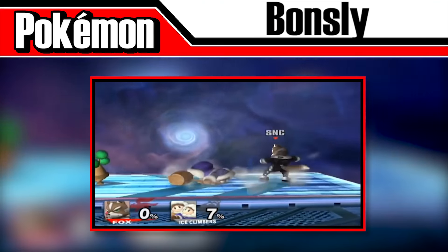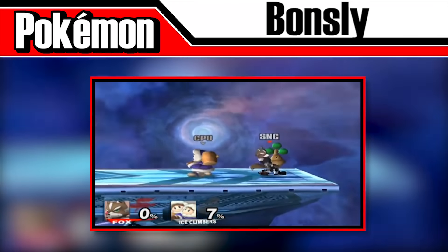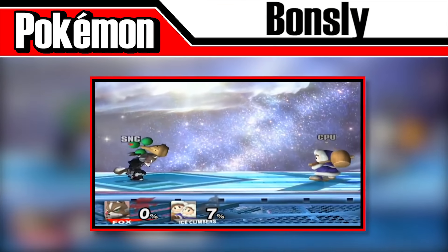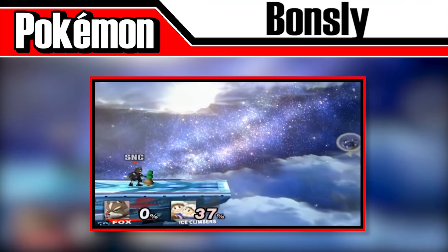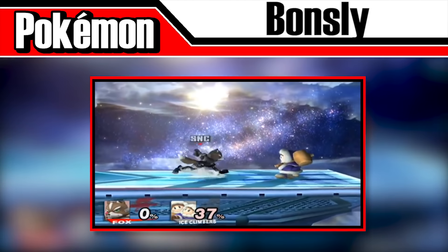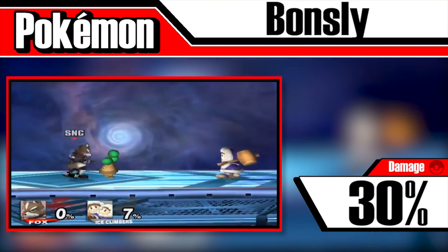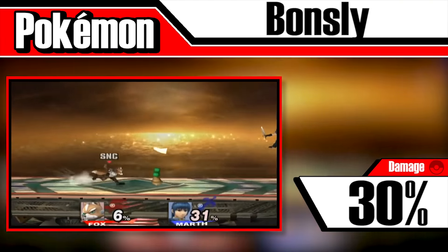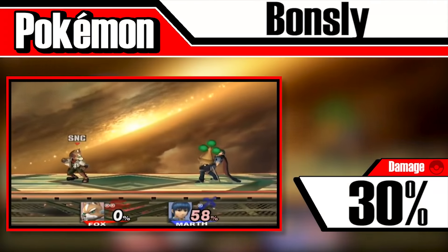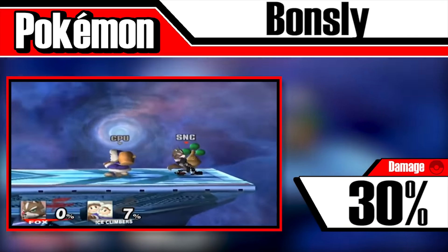Bonsly is a Pokémon that someone would consider a disappointment if it comes out of the Pokéball, but it's quite literally one of the heaviest hitters in the game. Upon release, Bonsly simply walks back and forth on the stage and will eventually disappear. However, should you pick it up, it becomes a dangerous weapon — it behaves like a crate, only allowing you to throw it a short distance. But should you successfully hit an opponent with Bonsly, it'll use the move Tackle and deal 30% damage and a ton of knockback. It even bounces around the ground and retains its hitbox, and it's actually possible to KO with this Pokémon from 0% in only 2 hits. You can only throw it about 3 times before it disappears, so make it count.